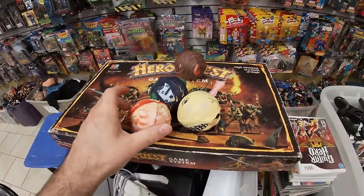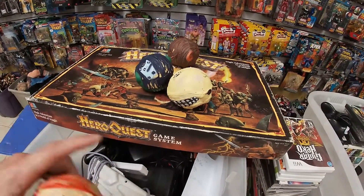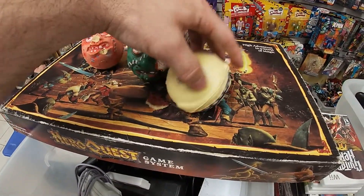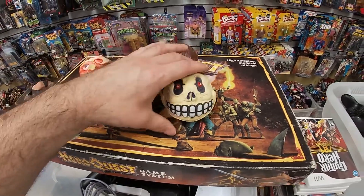This is an unused Hero Quest — all the pieces are still in the sprues on the board. And this Mad Ball is kind of messed up, but Slobulous, Wolf Breath, and Skull Face are still in very nice shape.